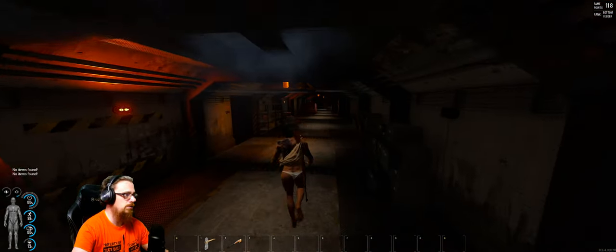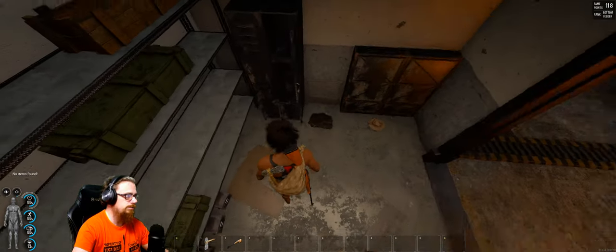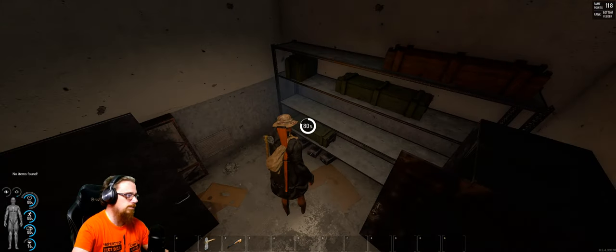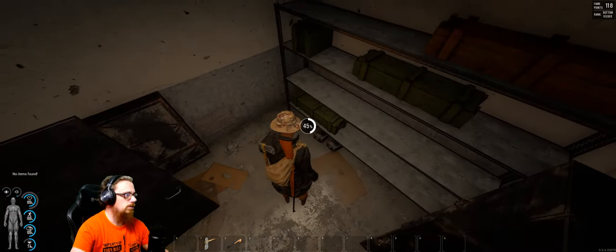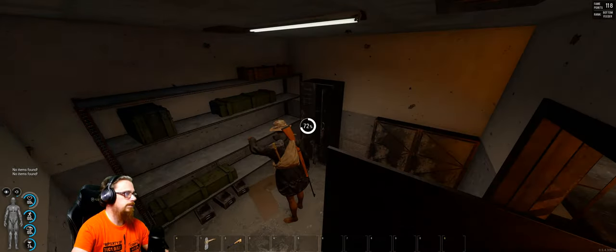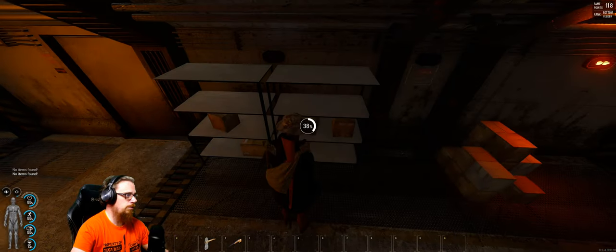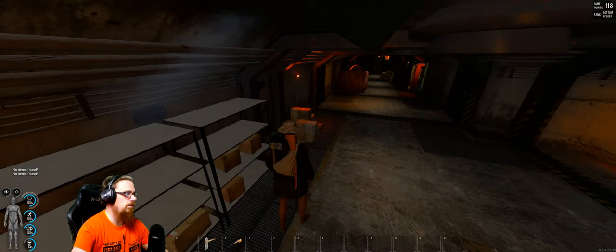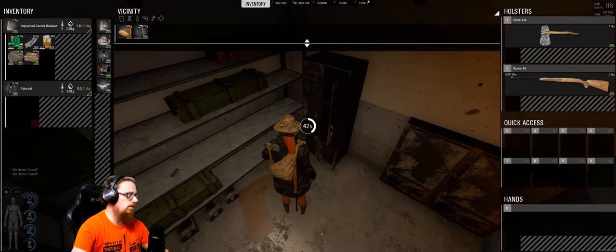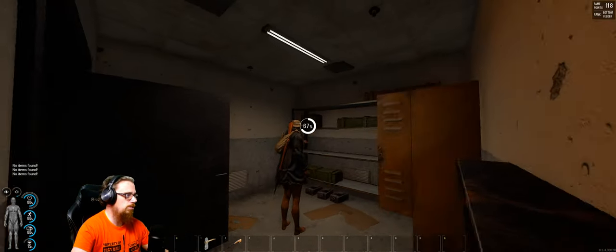As you can see, exact same layout as the C4 bunker — two armors right here. Pick up what we can and keep moving. Don't forget those boxes; you can find anything in them. Not a lot of luck in terms of loot this time, so we're going to keep on searching.